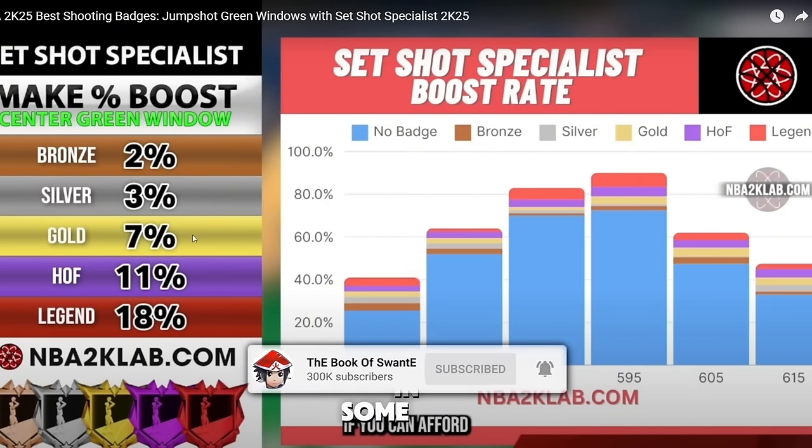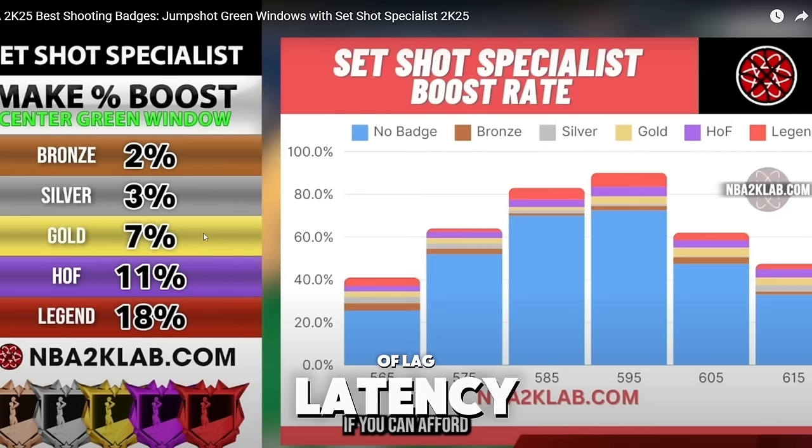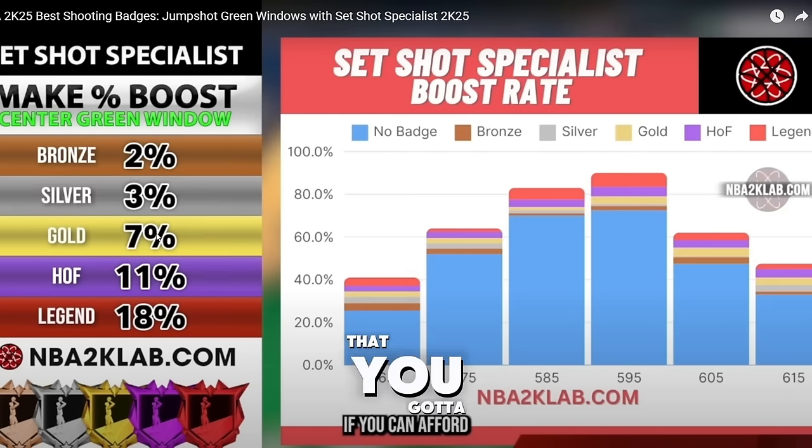In my other videos I've been telling y'all about Set Shot Specialist. Make sure you get this badge at least gold, either with your max plus one or by getting 89 mid or three-point, and you will be able to shoot much more consistently. If there's a lot of lag and latency you want to deal with less of that - go gold plus. The benefit increases the more you invest into it. This badge applies to any shot that's not fading.